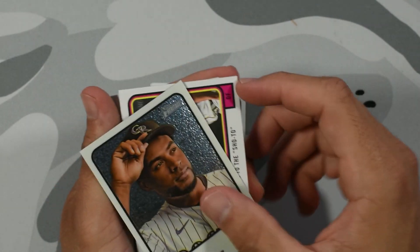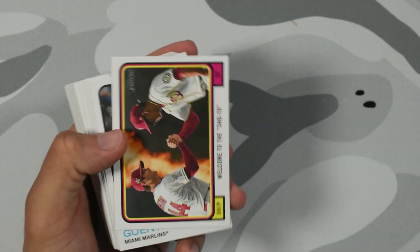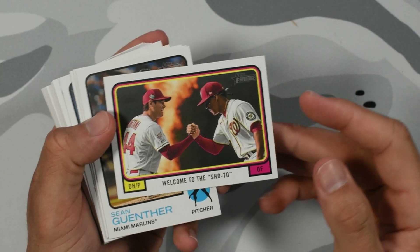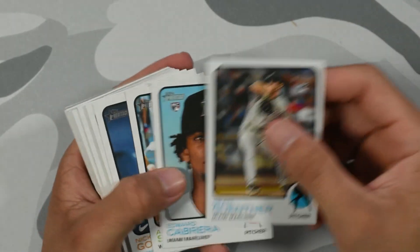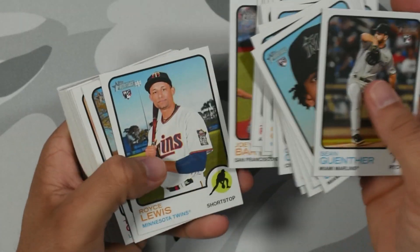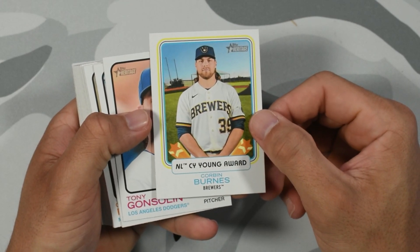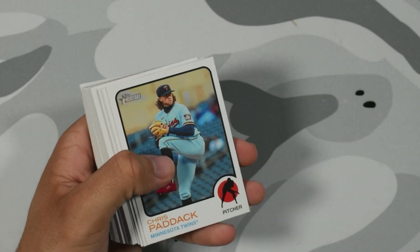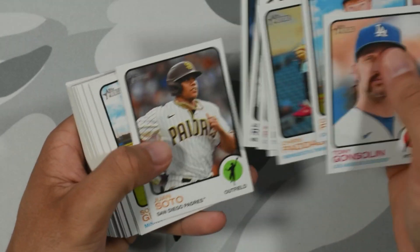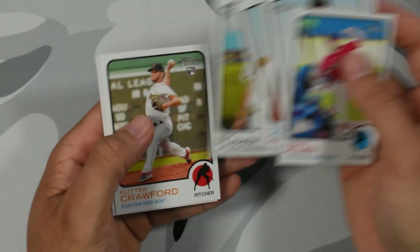This is out of 9,999, so our first refractor we got Elias Diaz. Putting that aside, we got our first insert — Ohtani 'Welcome to the Show.' I've never seen this one before, that's kind of dope. Let's see if we can get any good rookies. I need a chrome rookie of Julio or Bobby. Cy Young Award, Corbin Burnes, Suzuki, Isaiah Kiner-Falefa — no good rookies, no image variation so far.